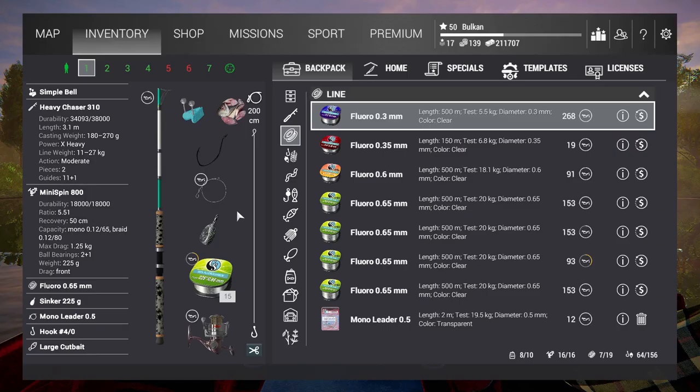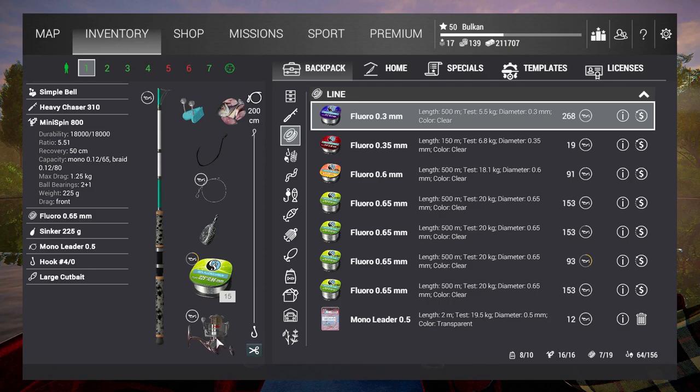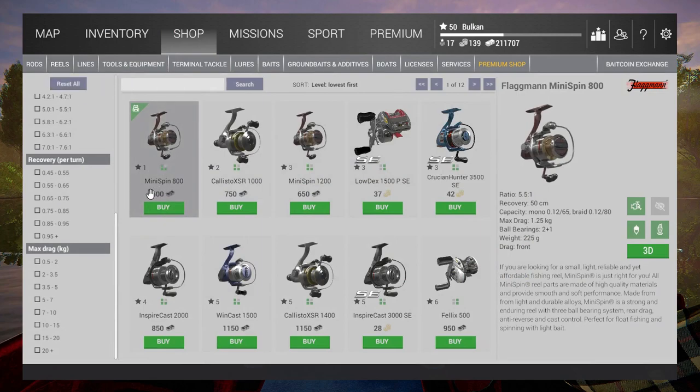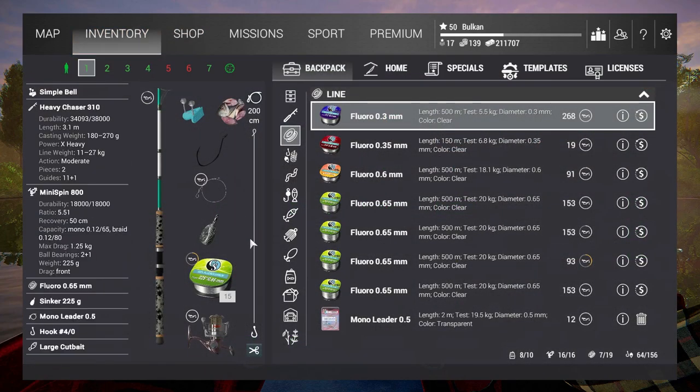I'm going real cheap for this challenge — I'm not going to spend many credits on it. At the same time, I want to complete it as fast as possible. For this purpose, I'm going to use the Minispin 800. It costs only 500 credits from the Home Shop. It's got only a max drag of 1.25 kilograms, which makes it ideal for breaking it easily.